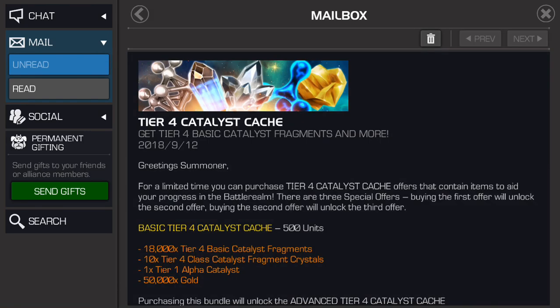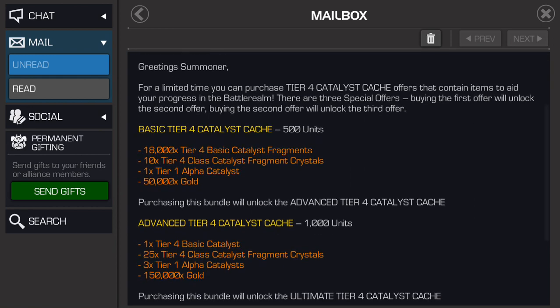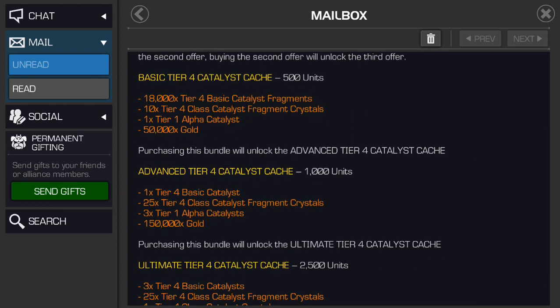Like so many of these, they are multiple tiers. The first is 500 units and you only get half of a Tier 4 Basic Catalyst. Then the advanced tier for an additional 1,000 units, you get one Tier 4 Basic Catalyst, 25 Tier 4 Class Fragment Crystals, 3 Tier 1 Alphas, and 150,000 Gold.